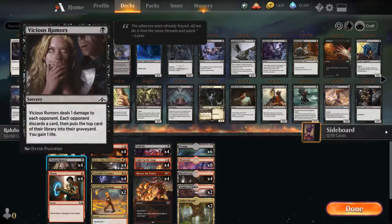Maybe the most controversial inclusion is Vicious Rumors, which is not typically very powerful in constructed. One mana for a sorcery that deals one damage to each opponent, makes each opponent discard a card and put the top card of their library into their graveyard, and we gain one life. The important part is that Vicious Rumors enables spectacle for one mana, makes the opponent discard, and it's also a one-mana sorcery that fills our graveyard to enable escape on Kroxa later.